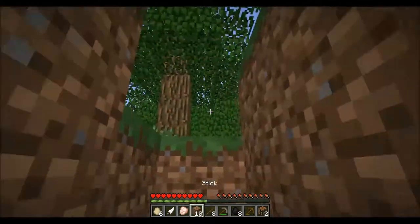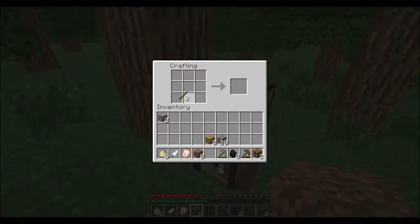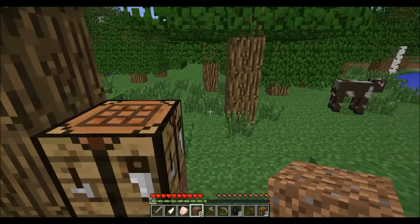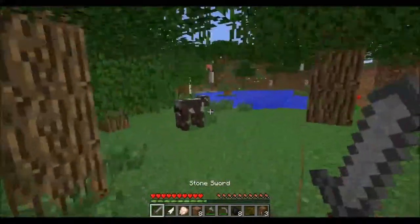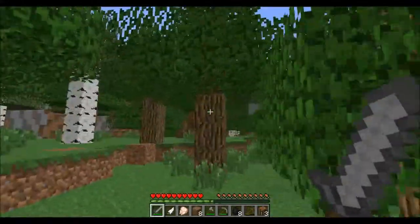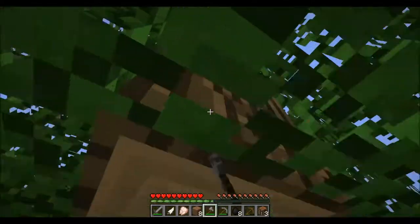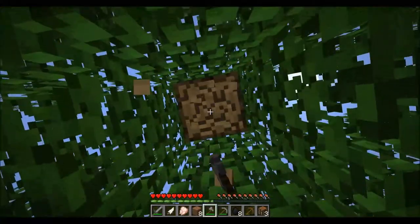Alright, I think we got enough stone. We'll just block this off. I'm gonna make an axe, I'm gonna make two swords. And that's good for right now. We're gonna kill this cow. Going much faster now.